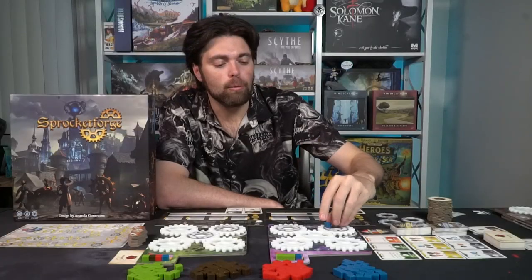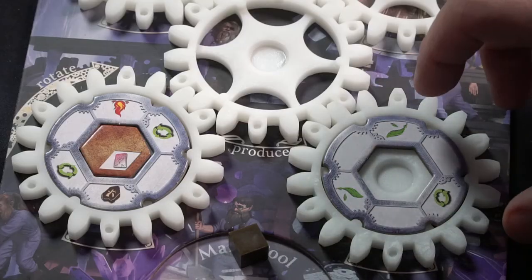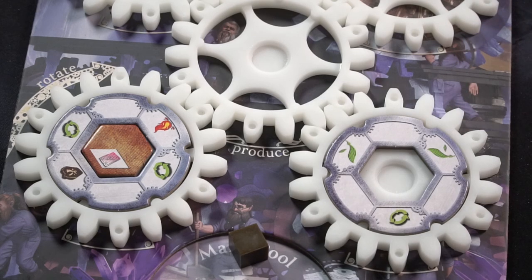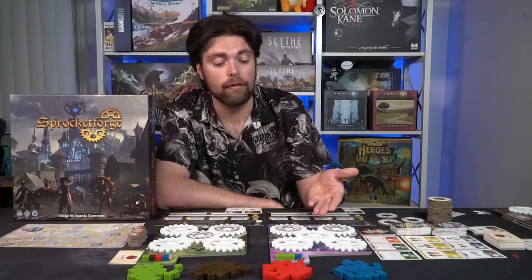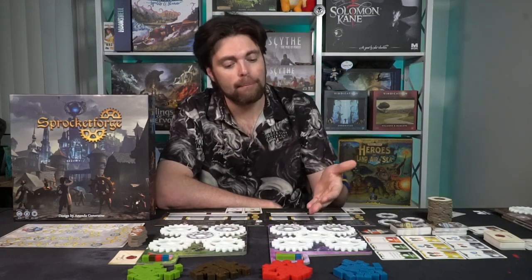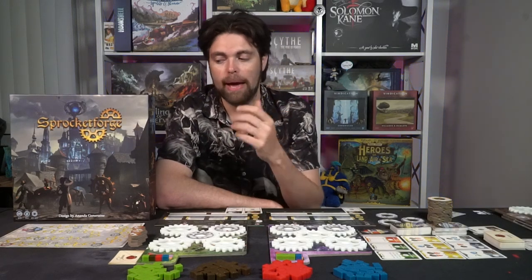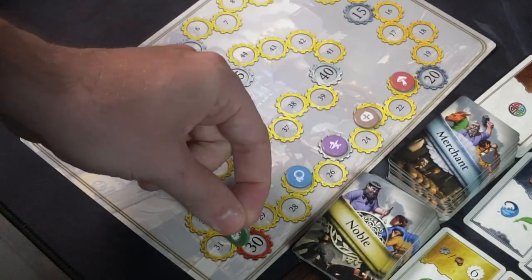When stored mana rotates into the production position on your game board, instead of producing a new cube you take that stored cube into your mana pool — so there are ways to get your mana back later. Once you've cleared the mana from your pool by venting or storing, the last thing you do is rotate your gears, changing what you can produce on your next turn. You always must take an action, everybody follows, complete orders, rotate gears, store mana, then check if someone has hit 30 points.